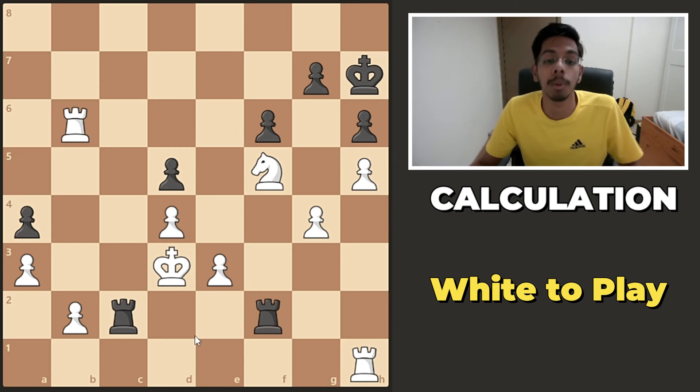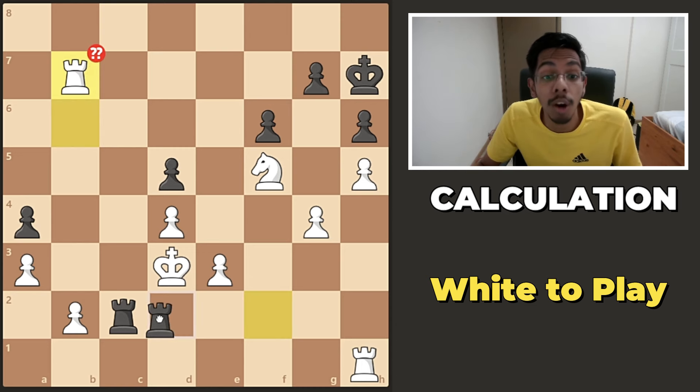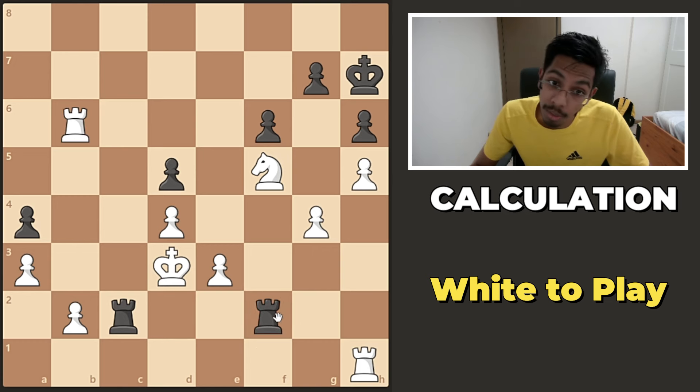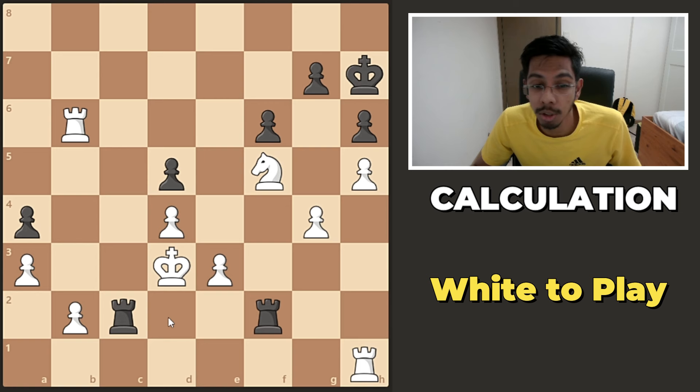But what is the bigger problem? The bigger problem is, if you're careless, he can check your king and this way you get mated. Cannot go there or there as the pawn is there. So this leads to a checkmate. So in this position, this is the threat that you need to deal with.